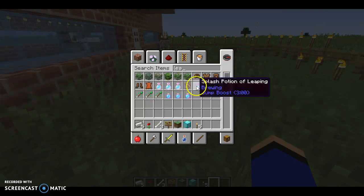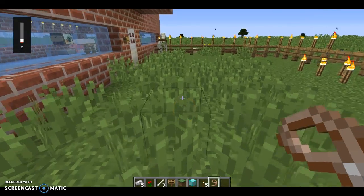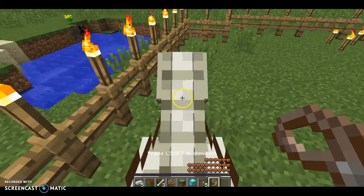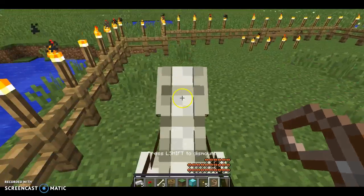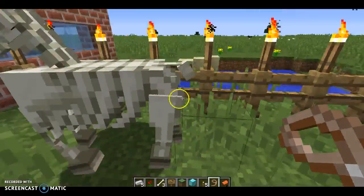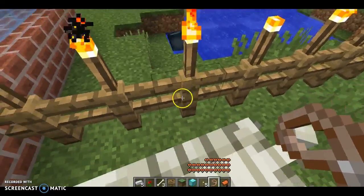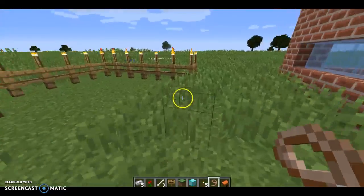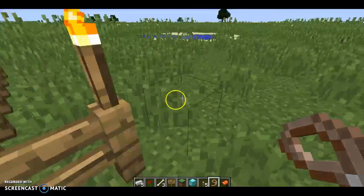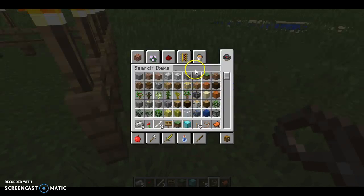We just need a leash — oh, it's called a lead. Let me just turn this down a bit because it's really loud. Back to game — I just need to go. I need to take the saddle off you first. I keep pressing escape instead. I think I need to attach to the fence first.